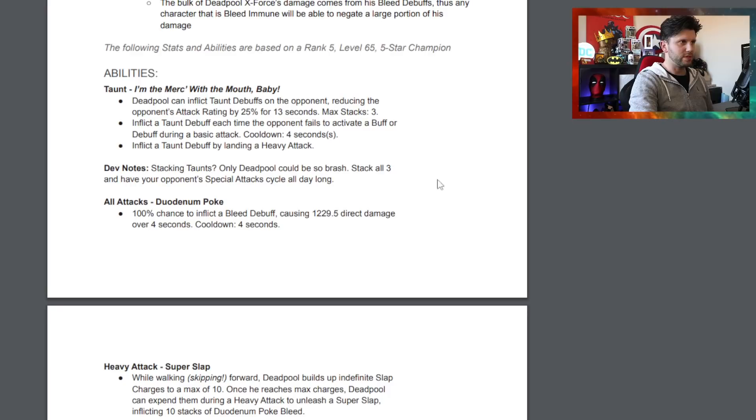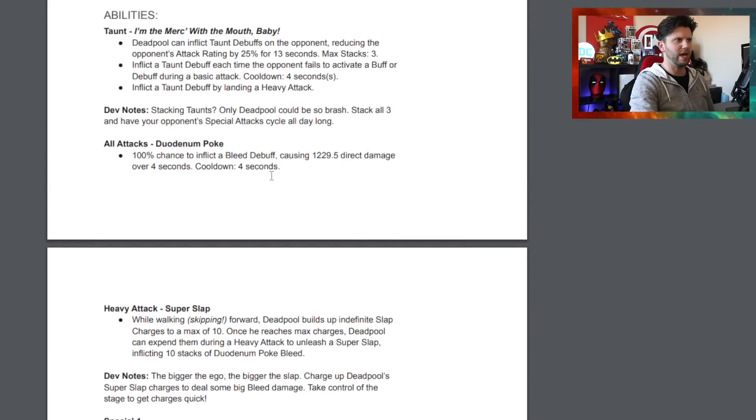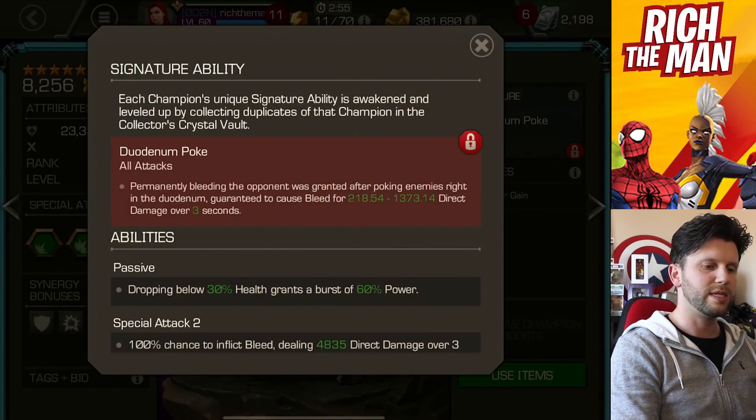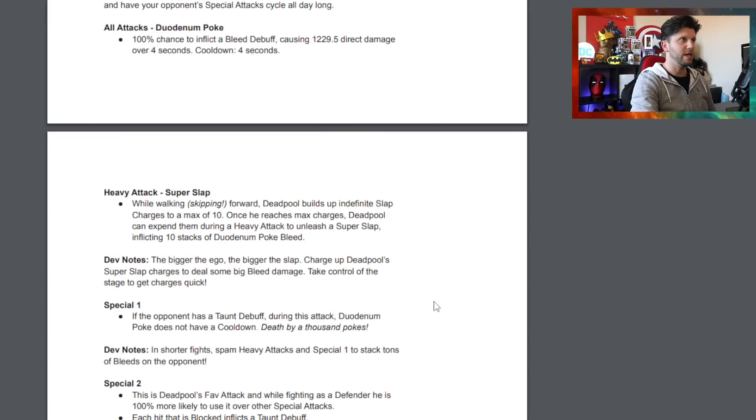On a heavy attack you inflict a taunt debuff, which is handy for certain interactions. Deadpool can inflict taunt debuffs on the opponent, reducing their attack rating by 25% for 13 seconds with a max stack of three. The signature ability has been somewhat changed - Duodenium Poke is no longer locked behind awakening the champion. It comes as standard, giving a 100% chance to inflict a bleed debuff causing 1,229 direct damage over four seconds.